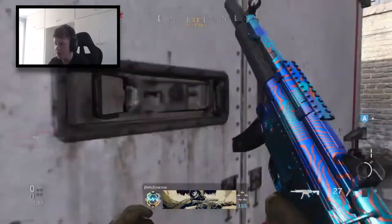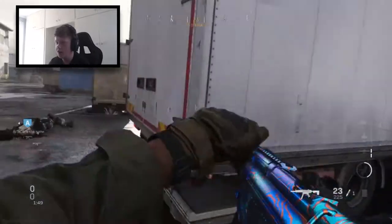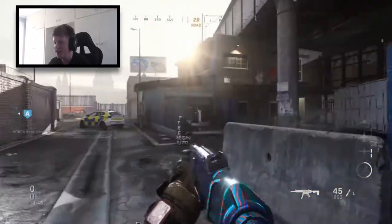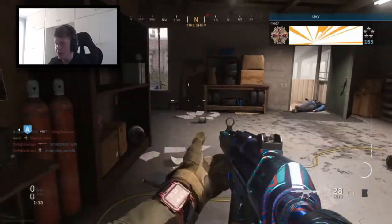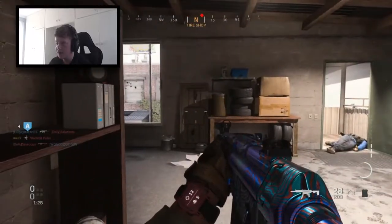Kill these kids coming off the spawn — this is the exact position you want to be in right now. This kid just disappeared right in front of my eyes! You could at least let me kill you first. This kid's just camping in his spawn and my aim is all over the place, which is not great. I've got a feeling this building right here is going to be the place to be — there's a guy just down there.